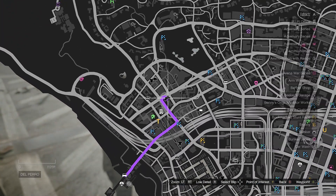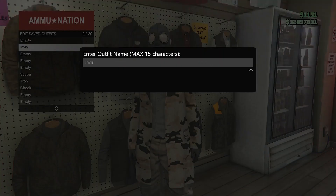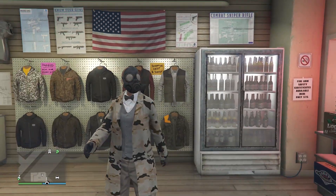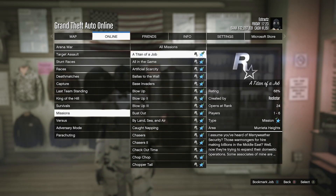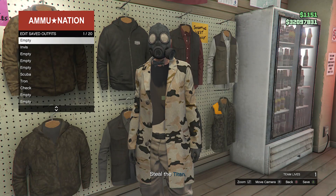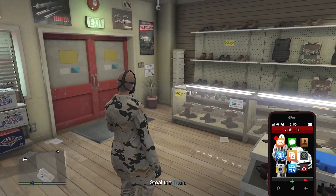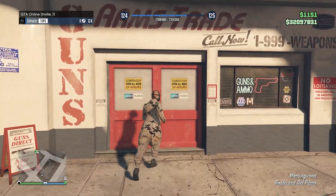Now head to a gun store. Walk over to the top section, hit edit saved outfits, and save your outfit on any slot you want. After saving, back out of the tops and start up a job. Hit pause, go to online, click on jobs, play job, Rockstar created, missions, and look for the job called A Titan of a Job — fully start up that mission. When you load in you'll have an invisible torso and a toxic mask. With your outfit looking like that, go back to your tops and save your outfit again on any slot. After saving, pull up your phone and quit the job from your phone. Once you're back in a public or invite-only lobby, go back inside the gun store.